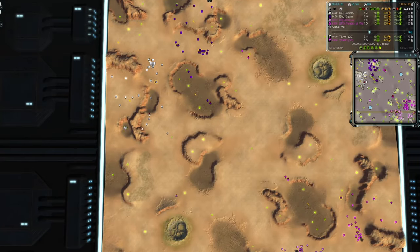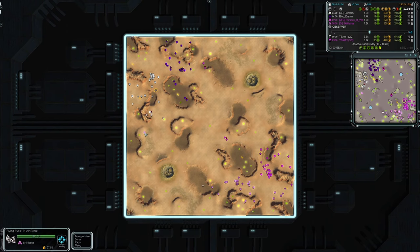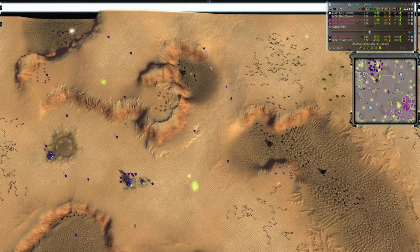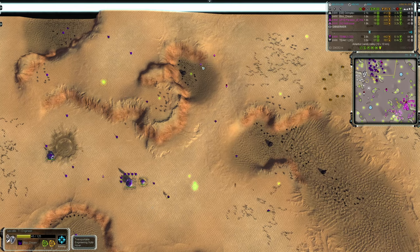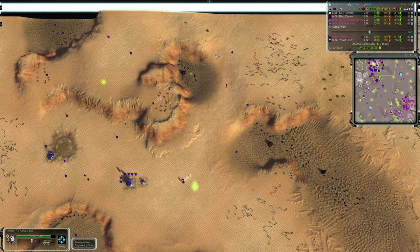Grimplex already has his air factory producing an interceptor, and that'll be useful because Skill wants to see what's going on and has sent his scout over. The Mantis comes in for Paradox — what's it going to be able to achieve? This engineer seems like an obvious kill. Down it goes — nice. But Blue has got a bomber out. I think he was going to send it in for early aggression, but he's brought it back to defend.